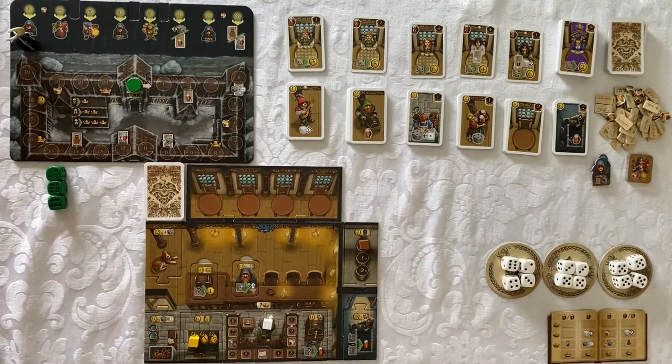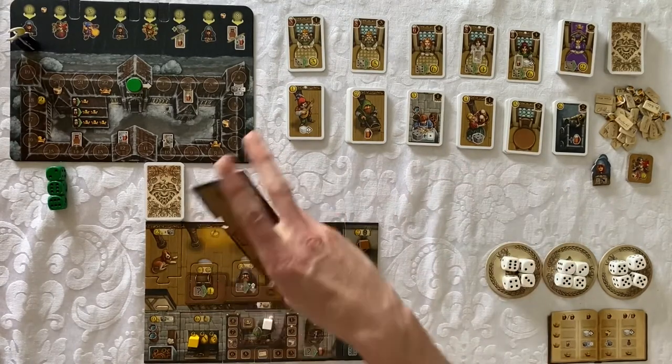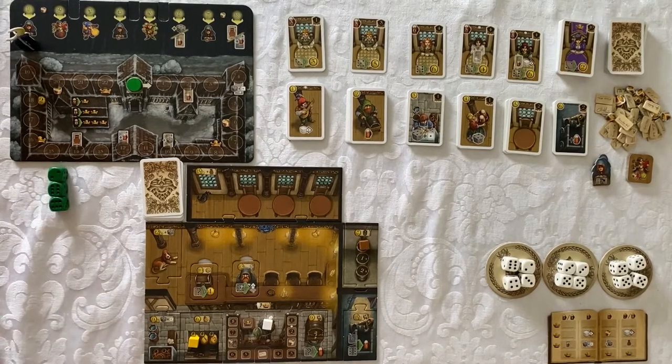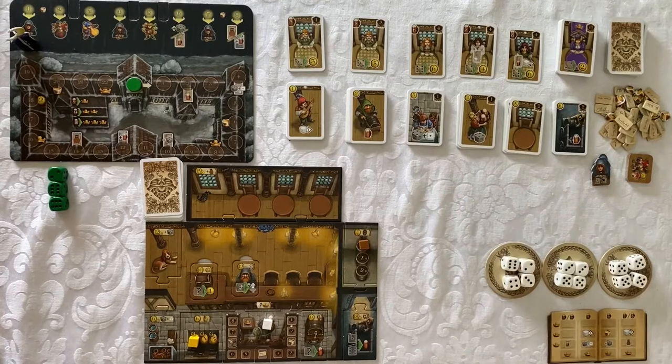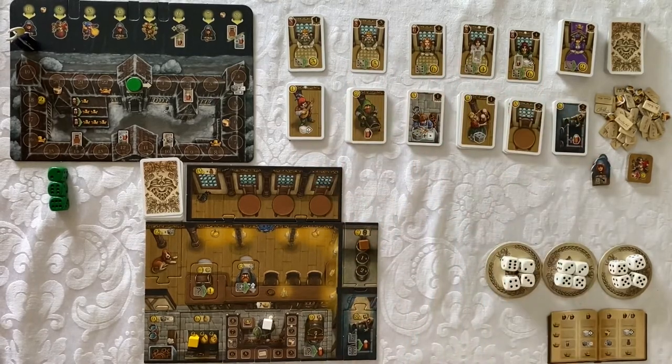The first question in Taverns of Tiefenthal is what's stopping us — what would cause us to not be able to continue to play and earn points? The answer is a lack of tables; we start with only three, and a lack of dice. We can get more by purchasing these two cards right here, so those will be key. To purchase them, we need gold, which we get by recruiting guests, and that requires beer — so there's a bit of an economy to it.